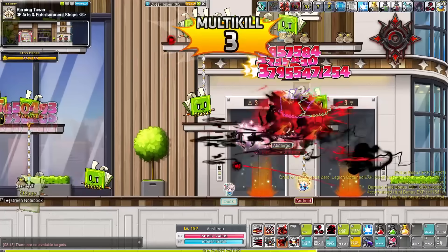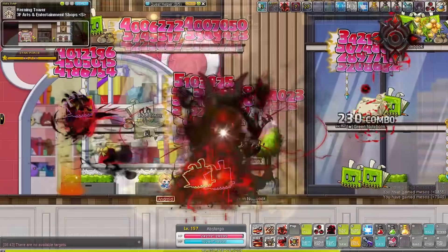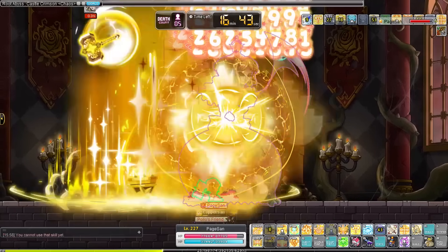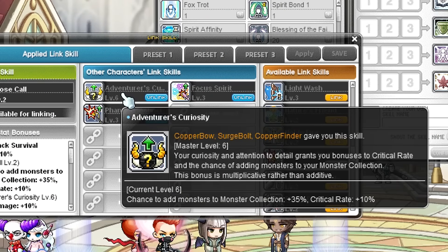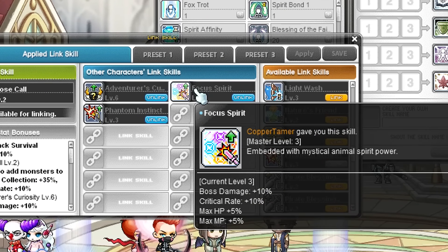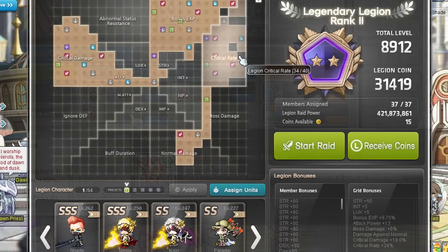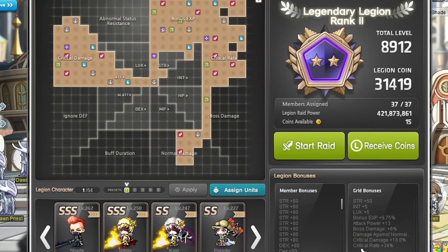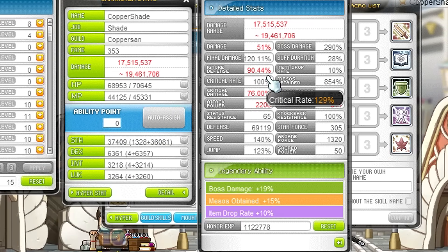Legion and link skills are one of the core elements in MapleStory that help you build up your stats so you can grind faster and defeat those pesky bosses faster as well. For example, you can get up to 40% critical rate from link skills alone and 50% additional critical rate from your legion board, or 24% more critical damage from your legion and link skills combined. Or additional boss damage, ignored defense to take these bosses down faster, and damage and EXP to grind faster. Legion and link skills are extremely powerful and will help you progress through the game a lot faster.